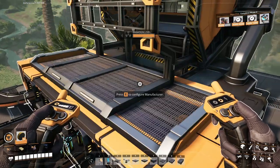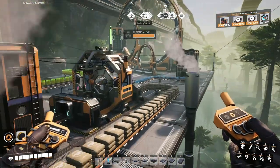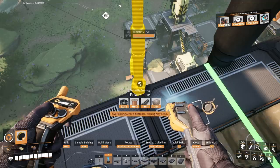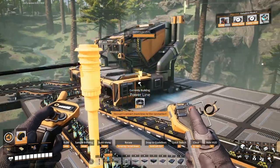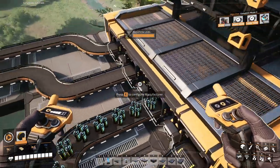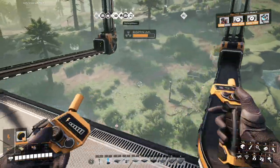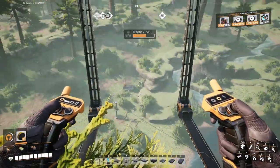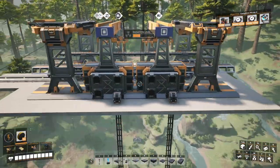We also want some power - that would be useful. Let's grab some from there, and along there, and straight into there. So that's all sorted. We do have conveyors connected here to bring in the heat sinks and the steel pipes. They feed into these conveyor lifts into our new station.